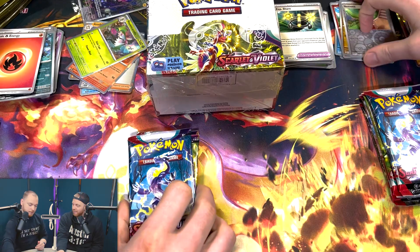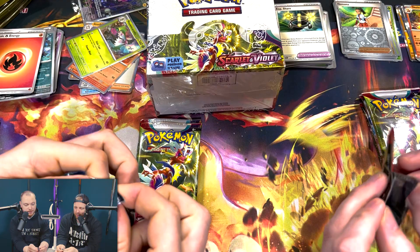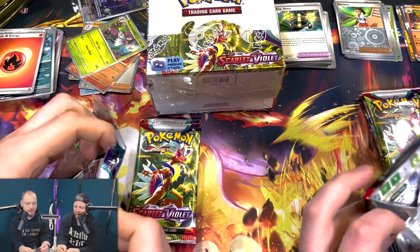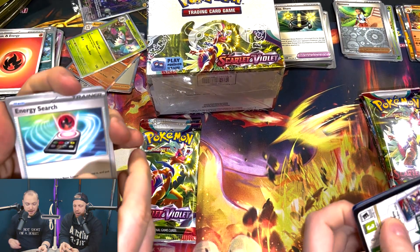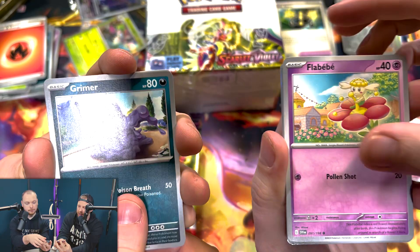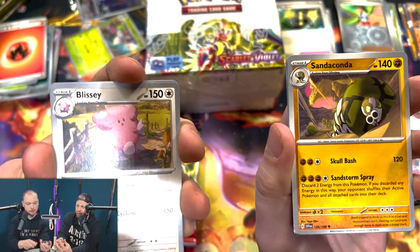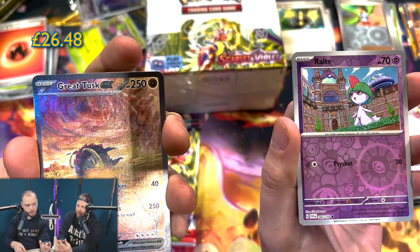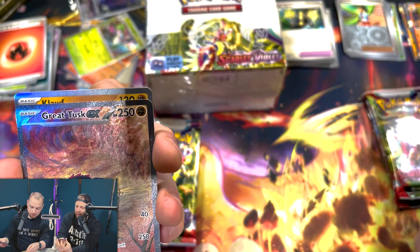We're ten packs in. If you're guaranteeing the hollow in every pack, it's got to be that way — but ten packs without any EX or anything is still pretty crap. Energy Switch, Grimer, Team Star Grant, another Blissey. Oh — that's a nice one. That's a textured EX, and a secret rare version as well. Very nice — I win that one.